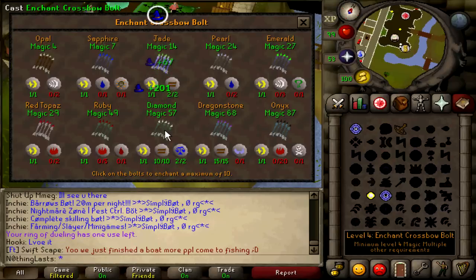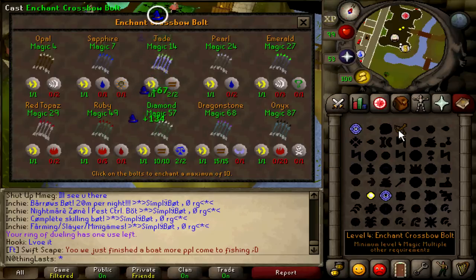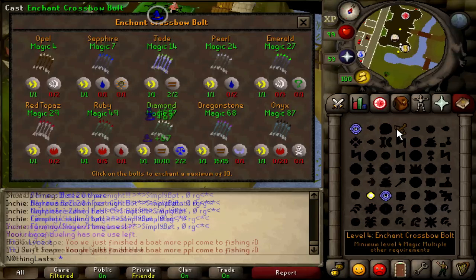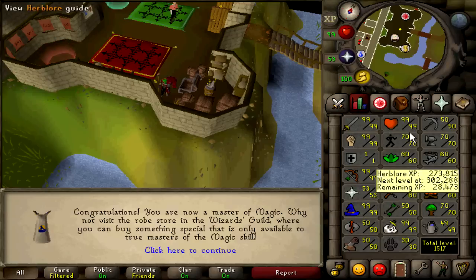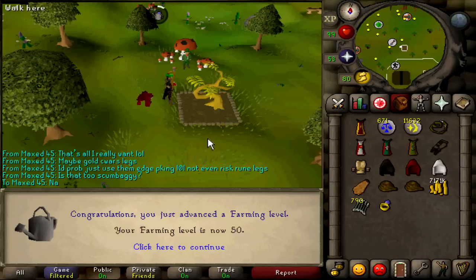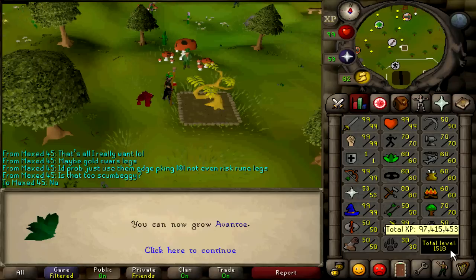We're about to hit the final 99 on this account - 99 magic. That's pretty much everything done with this account. Just have to do chompies now and it'll be completely done. It'll be nice to just PK on it and work on other accounts. There we go - 99 magic! And I do have one farming level left - I'll go check a tree quickly. There is 50 farming - the final skill. This is probably my permanent total level.